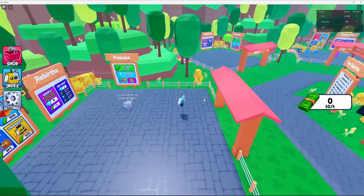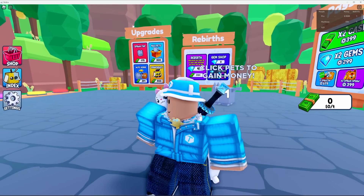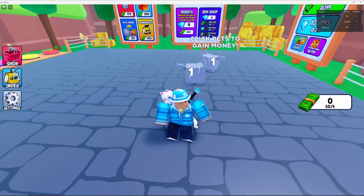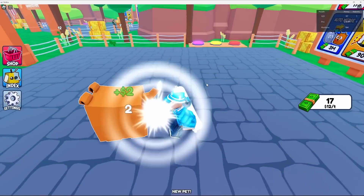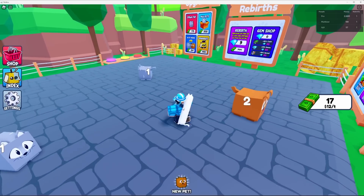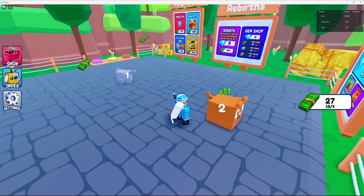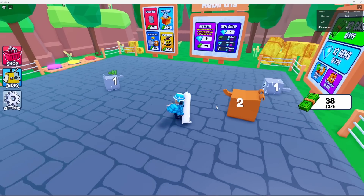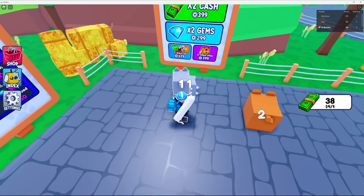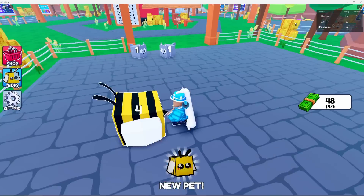Loading in — the map looks nice. I've actually never played a merge game before so it may take me a second. 'Click pets to gain money' — okay so you can click them, pick them up, and merge them to get better pets. It makes sense. But wait — why does the two-pet give us one dollar? Keep in mind I've never played a game like this before.